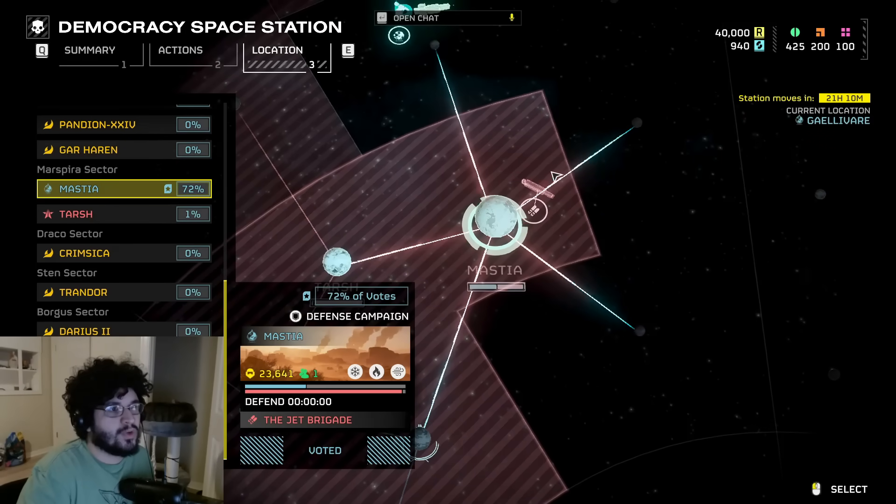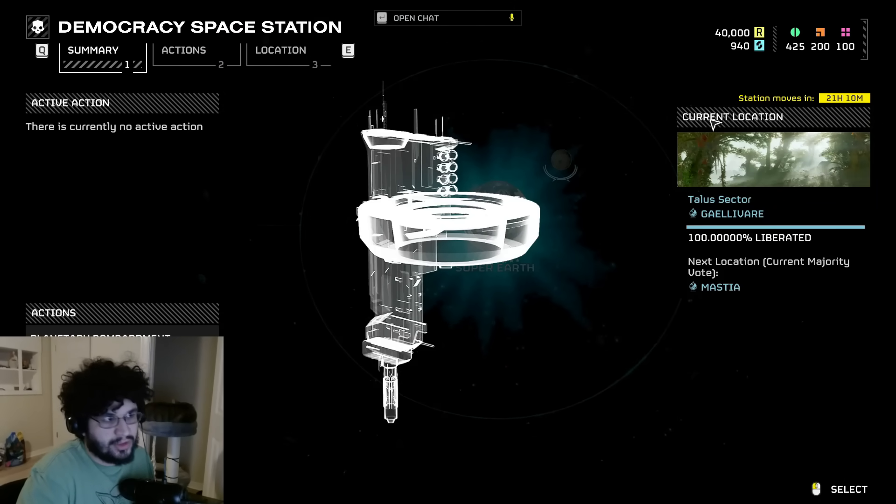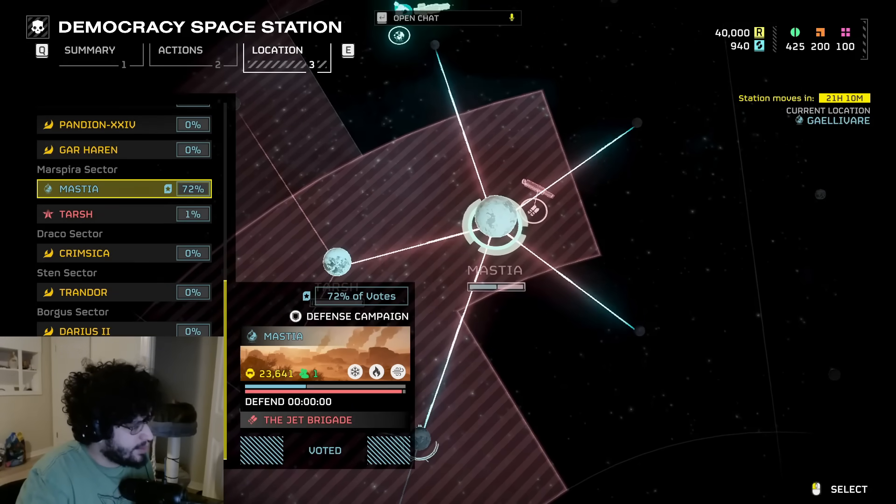Let's talk about the current major order shown on the summary page. It clearly says the major order is to hold Galilver. However, the player base has voted for the next DSS location to be Maschia. Given that this is our first ever usage of the DSS, it makes sense we might blunder the location a little — I don't think it's a huge deal. But given the dispatches saying the automatons are going there and the major order is to hold Galilver, I actually do think players should have voted for Galilver.